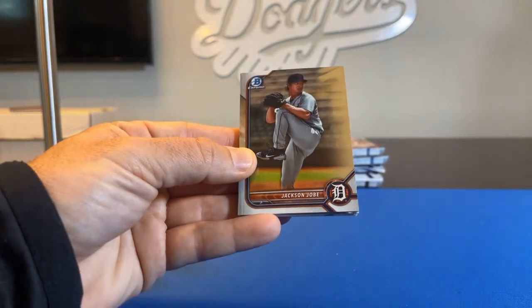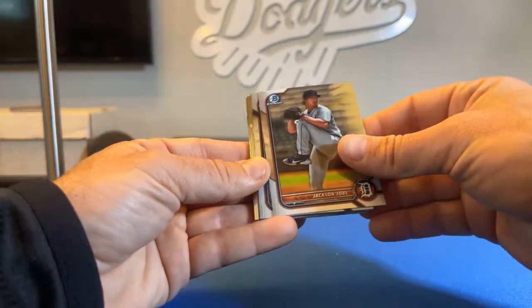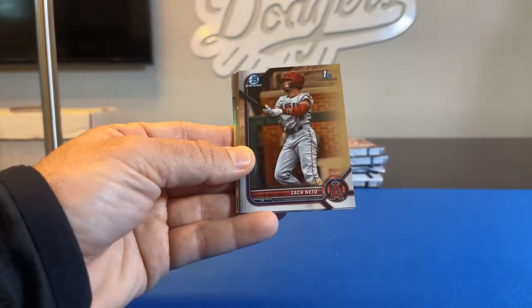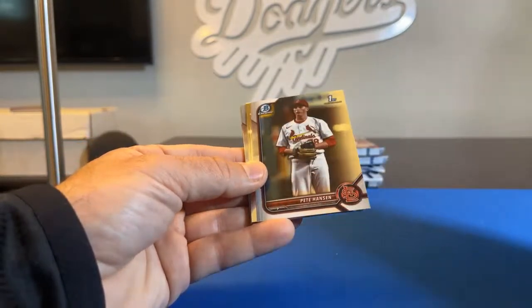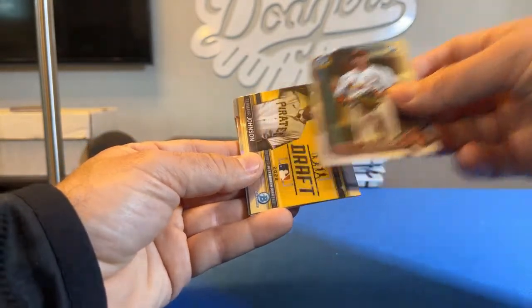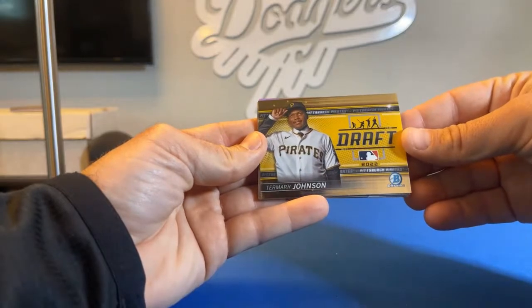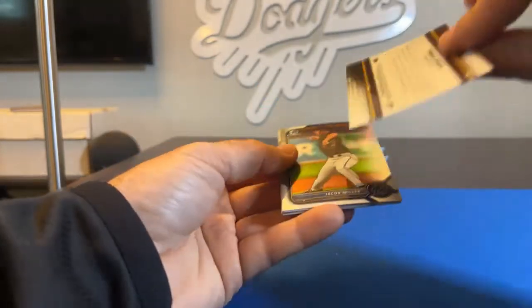Jackson Jobe, Bowman Chrome, Detroit Tigers, going to Dad3309. Zach Nito, First Bowman for the LA Angels, going to Criolos. Pete Hansen, First Bowman Chrome for the Cardinals, going to RL16. For the Pirates, there's a draft insert card — Termar Johnson, going to Dad3309.